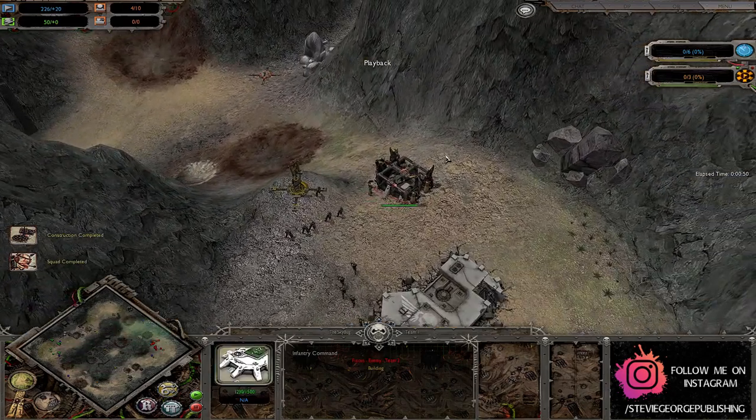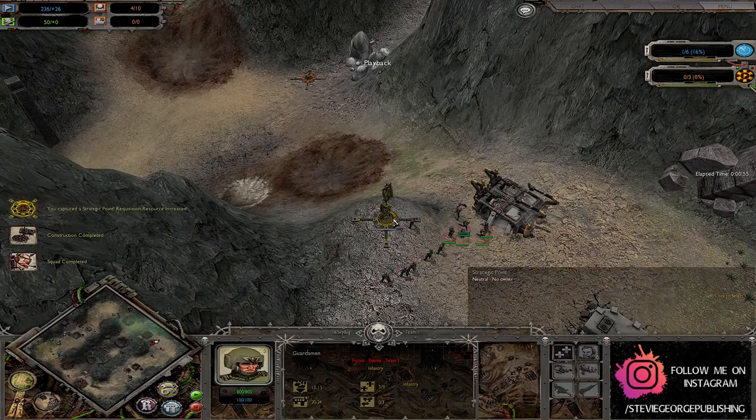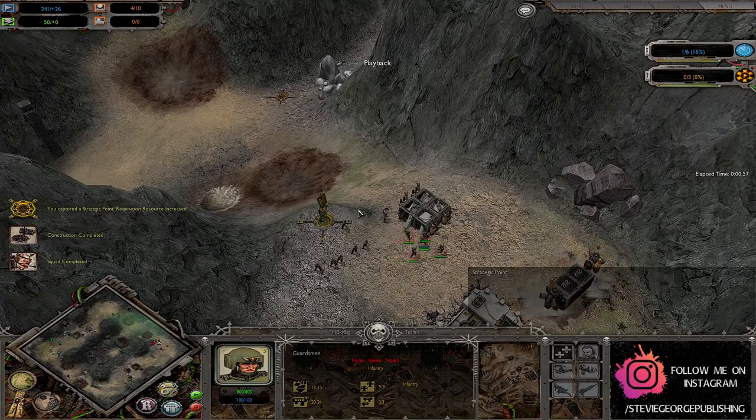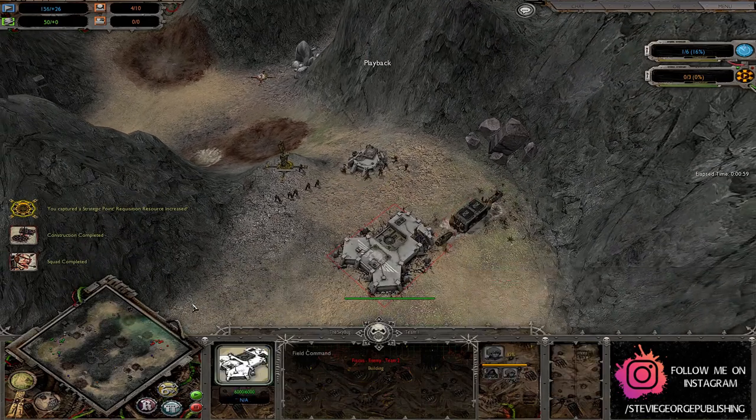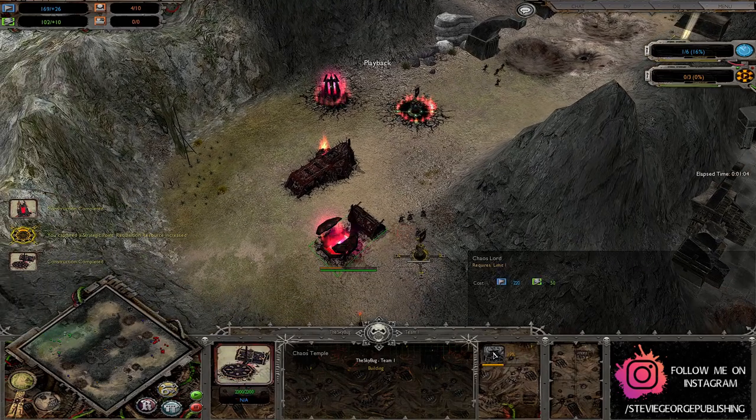Infantry Command being put snugly in this little place over yonder for defensive purposes I assume, while the guardsmen will be pushing out and going to capture what they can around their base. Plasma Generator going for the Chaos player as well as a Chaos Lord.